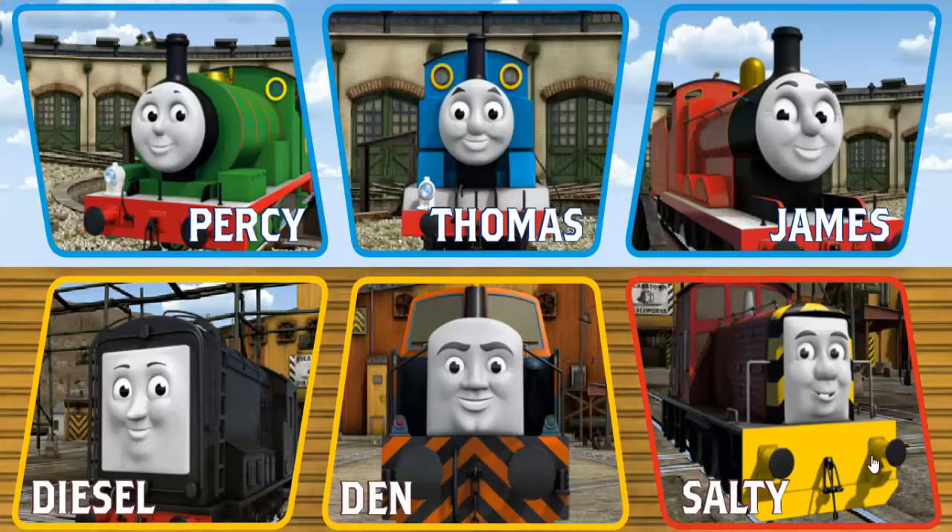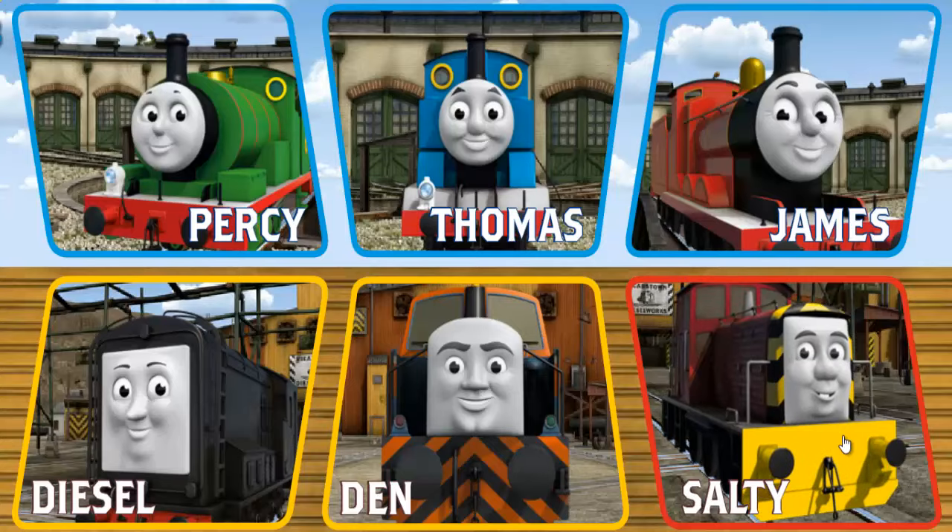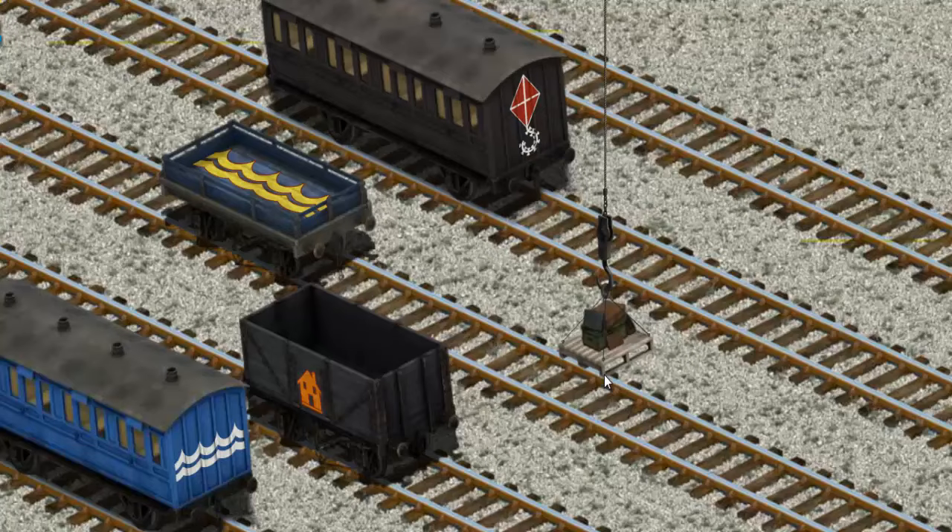Play again! It's a busy day at Brendam Docks. Thomas and his friends have many deliveries to make. Salty must deliver the luggage to Knapford Station. Show Cranky where the luggage is. There you go! Let's lift and load. Now the cargo must be loaded. Help Cranky find the black coach with the picture of a red kite. You've found it!